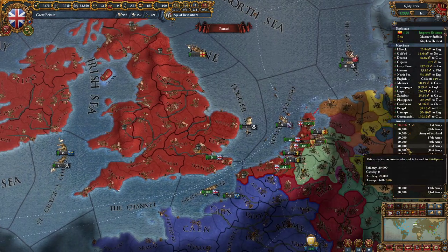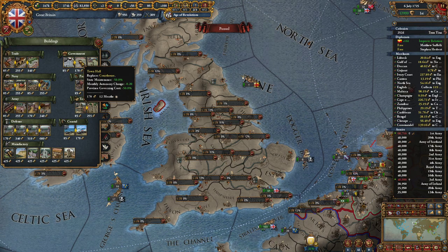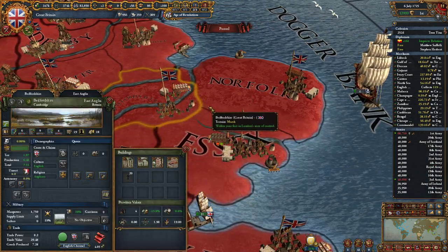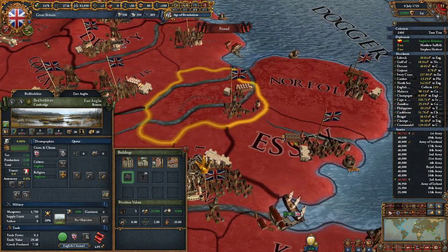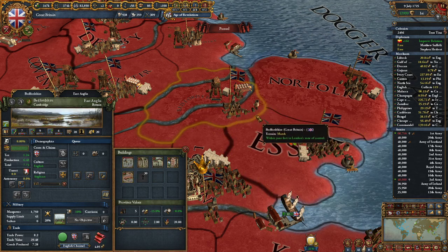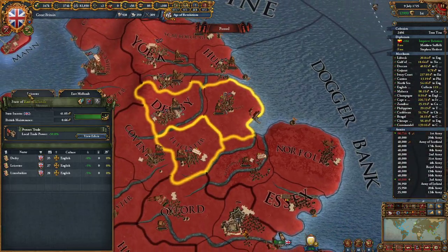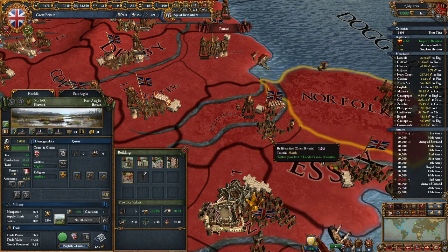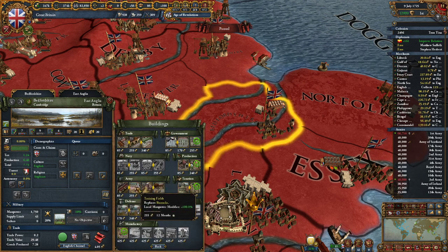It does scale according to development. I would typically put it on one province in a state above 20 development. So say this one right here - I'd probably pop it and slap it down on that one there, because it's the weakest trade good. All three of these trade goods are very beautiful, but it's the weakest trade good. It's decent dev - it's 20 dev, and you've pretty much got a good number of the buildings you want. Obviously, I would get the training fields first and then put it down.